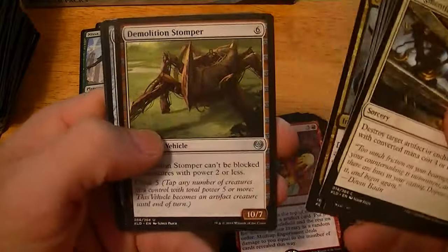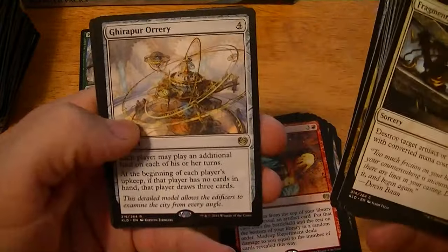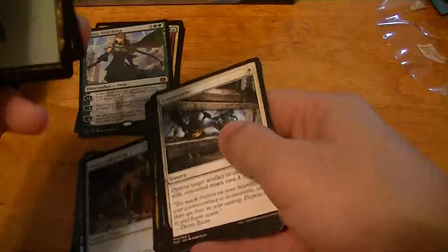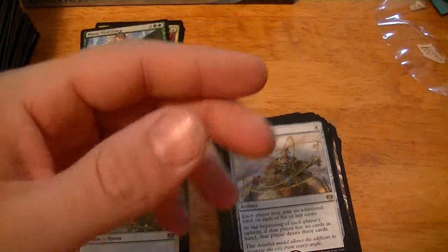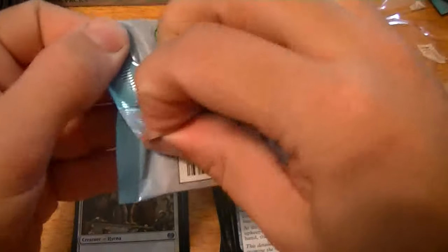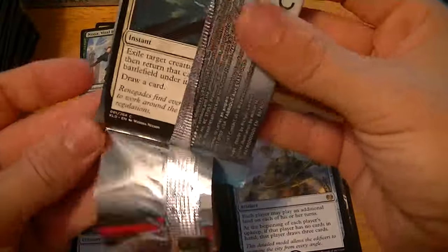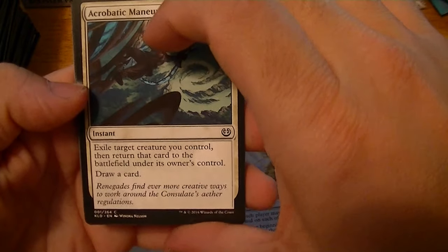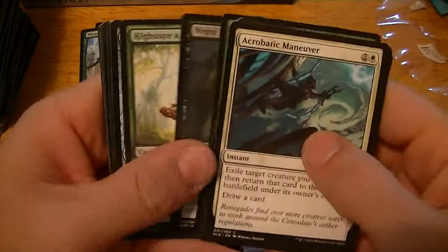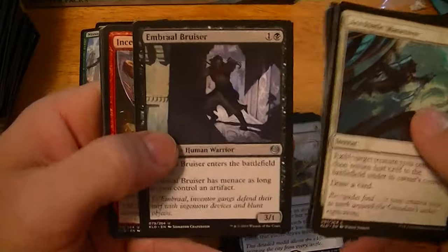Unlicensed Disintegration, Demolition Stomper, Perpetual Timepiece, Gearperator. A Trusty Companion — foil! Acrobatic Maneuver — exile a creature you control then return it to the battlefield, draw a card. That's fun, I like blinking cards. Glad that's back.